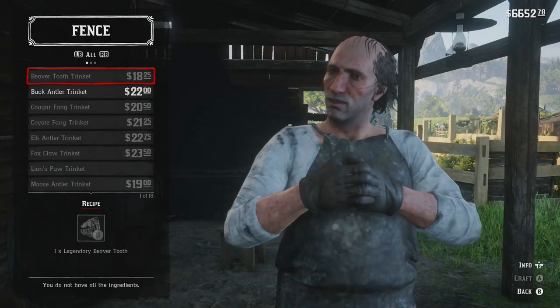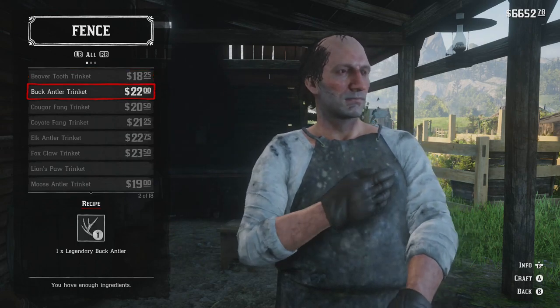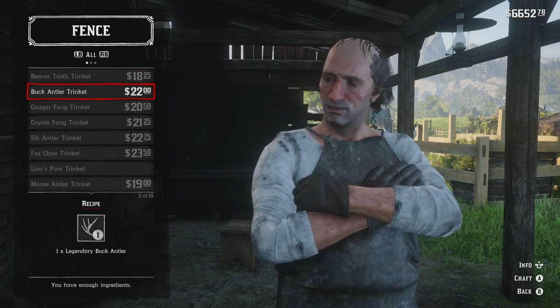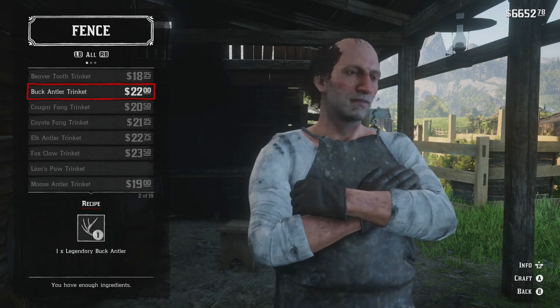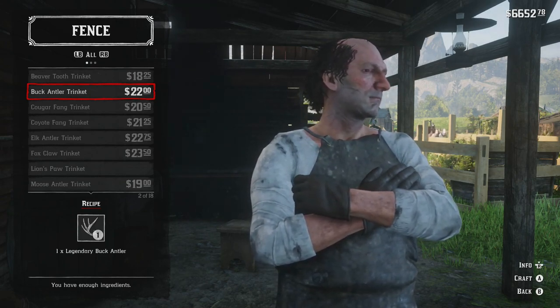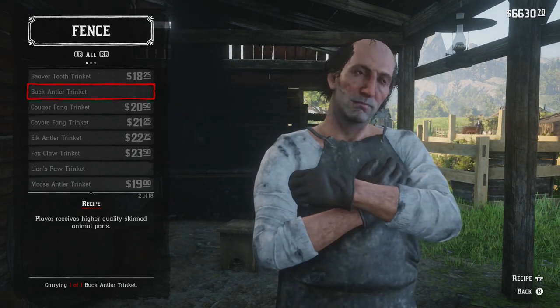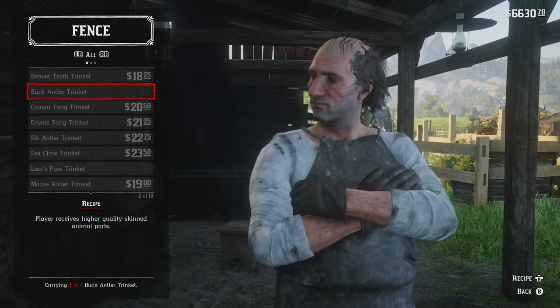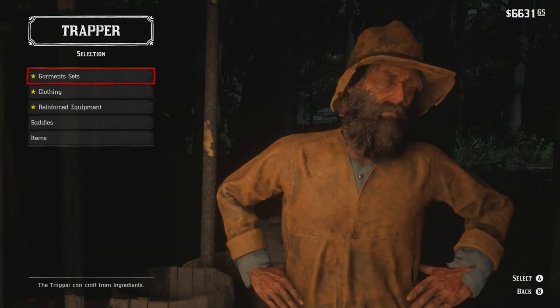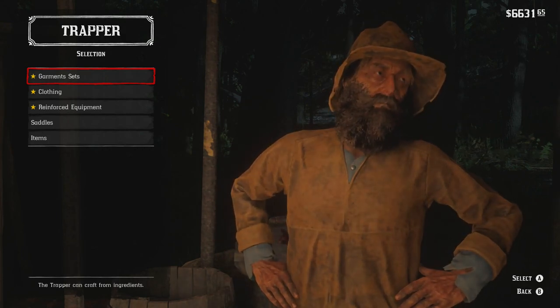When we get to the fence, we are going to go into the craft option and you're going to have the buck antler trinket. It's also going to cost $22 to craft, as well as requiring the legendary buck antler. But once we've crafted it, we can now see that the player receives higher quality skinned animal parts.